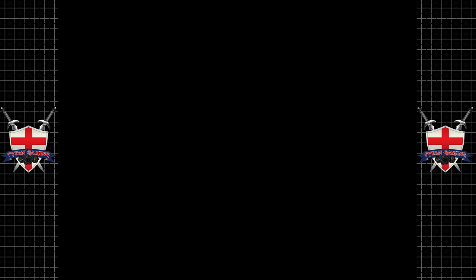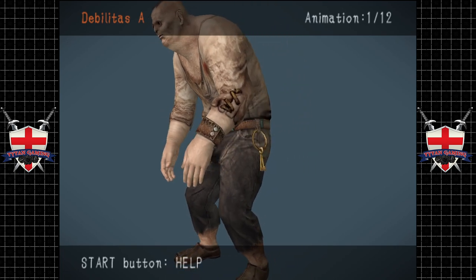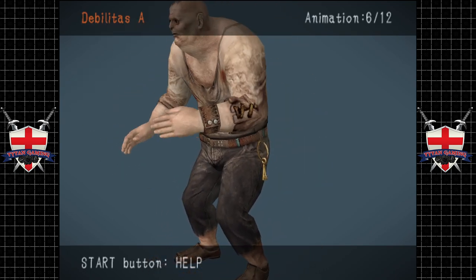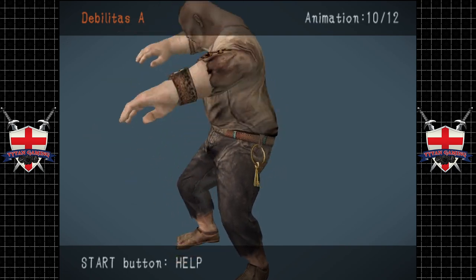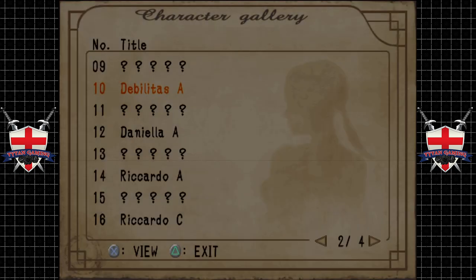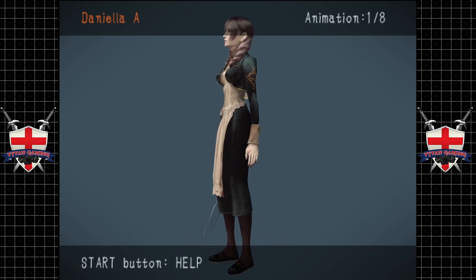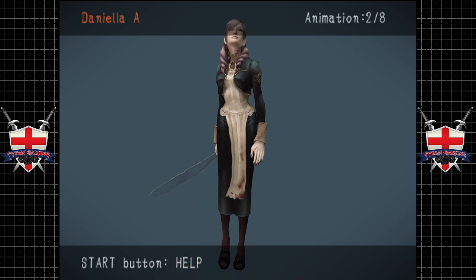And then we've got other costumes. Diabilitas. What animations does he have? Walking, running, injured, punching. I don't know what that is. Crying, slapping himself around, laughing. Defeated — that's quite cool. Daniela — actually a really cool design. She really does move with a purpose. I don't know what that is. Is that when she's, like, jibbing out?